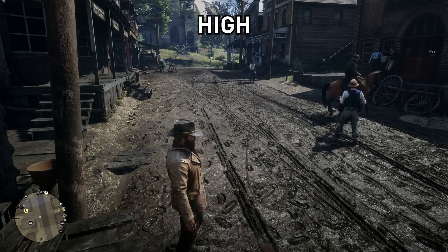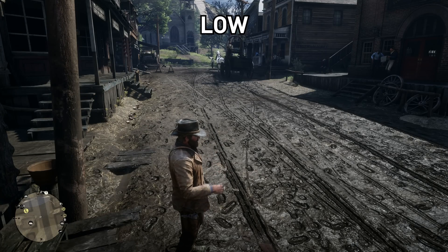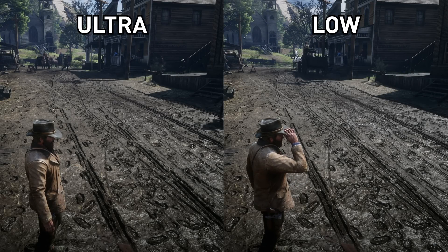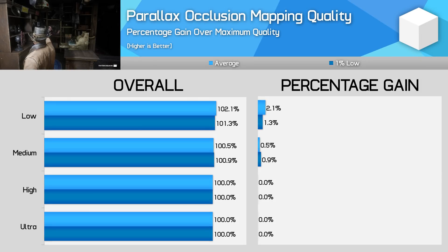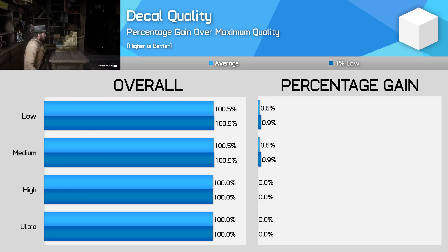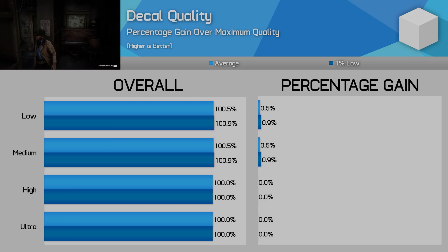Parallax occlusion mapping quality affects the quality of terrain, especially the footprints and cart tracks that are generated throughout the world. These simple effects add a lot to the realism of the game world and parallax occlusion mapping gives them increased depth and texture. I only really saw a visual difference on medium and especially low, which makes the game world look much flatter. Given you only really start to see a performance difference dropping down to low, this is another setting I'd leave on ultra. Similarly with decal quality, there's only a minor performance difference if you swap down to medium for a decent reduction to decal amount — another setting I'd leave on ultra.